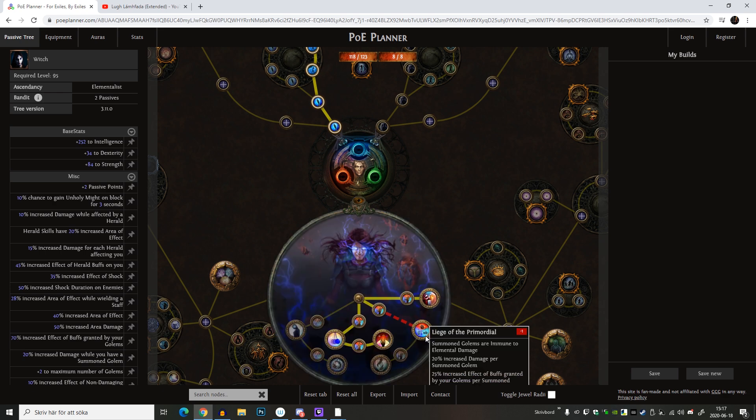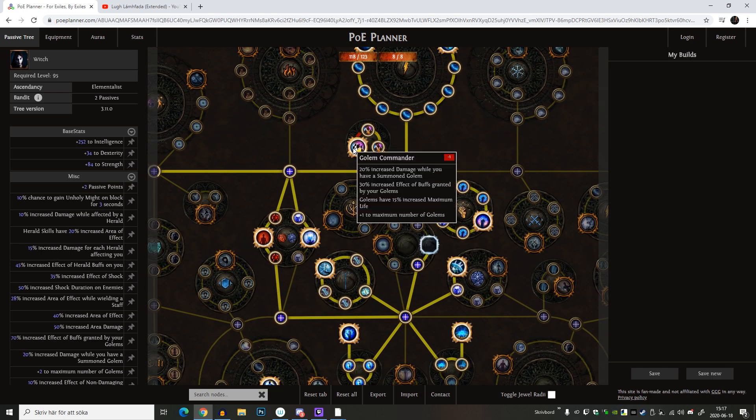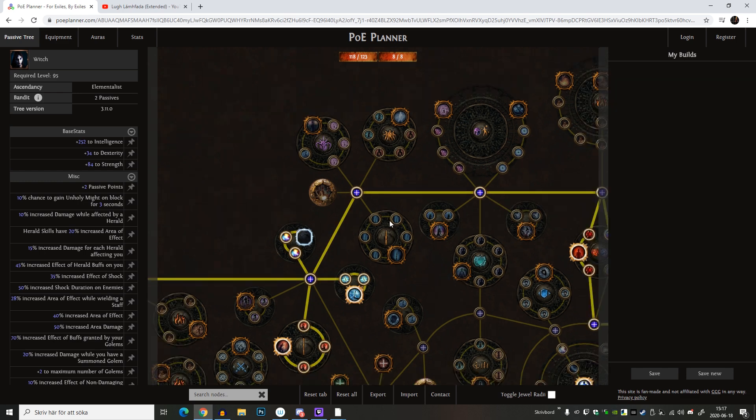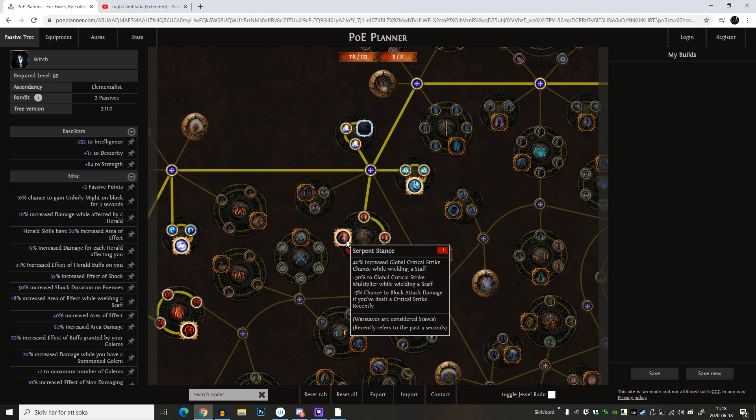I'm going to take Golem Commander when I take Line of the Parmodule, because I just like this node and having like three golems at the same time - why not? My main damage will be lightning so I want to take Heart of Thunder and Breath of Lightning because I want to shock enemies. After that I'm going down this way, and I also have Enigmatic Reach for some nice cast speed, along with some area of effect, power charges, and area of effect when wielding a staff. I also have Serpent Stance because it increases global critical strike chance, which applies to spells as well.